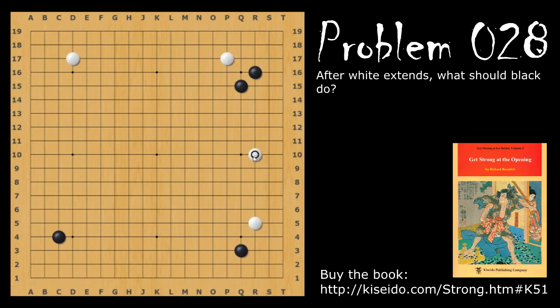Problem number 28 starts after white makes this extension. Now what should black do in response? Black should make another diagonal, or a knight's move would work as well. When black makes this move, white would like to get this sort of approach move to prevent the corner enclosure, but if he does, black will make this pincer. This pincer is dual purpose because it's also the optimal five-space extension from this stone, so this is too good for white to do.